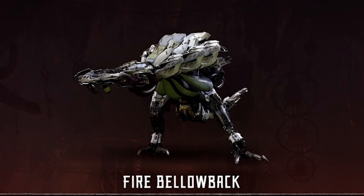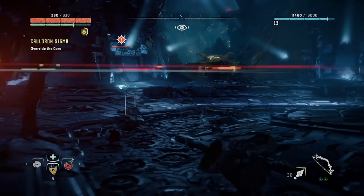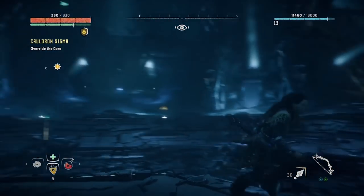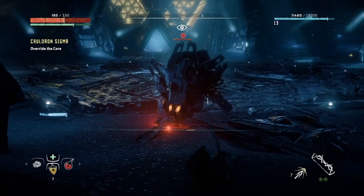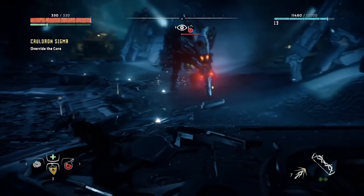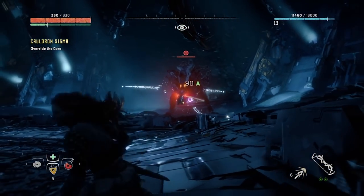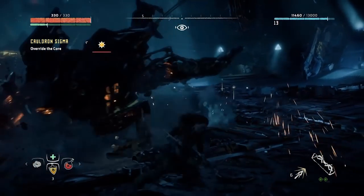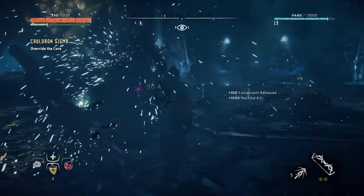Fire Bellowback: These big guys are pretty deadly, especially if they hang out with a crowd of other, more nimble beasts. They can charge at you and make a huge dent in your health, but they can also shoot flames out of their mouth from a pretty impressive distance. Use your ice attacks on its body to freeze it, and take out the big cargo sack on its back to take out its flamethrower. It's got a blaze canister under its body if you can get to it, but it's otherwise resistant to flame attacks, so only use fire if you can get a clear shot.